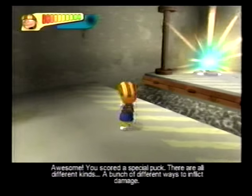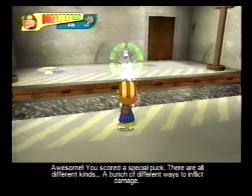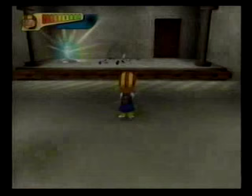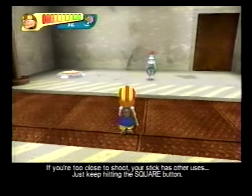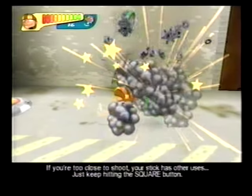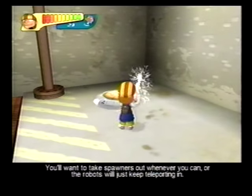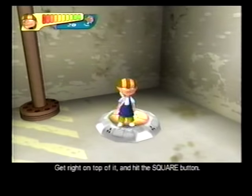Awesome! We scored a special puck. They're all different kinds — a bunch of different ways to play damage. If you're too close to shoot, your stick has other uses; just keep hitting the square button. You'll want to take spawners out whenever you can, or the robots will just keep teleporting in. Get right on top of it and hit the square button.